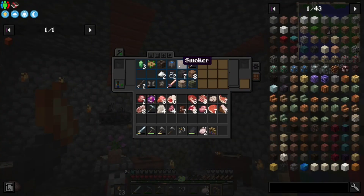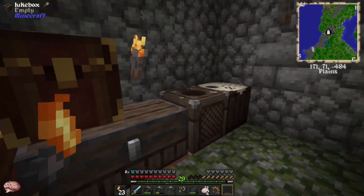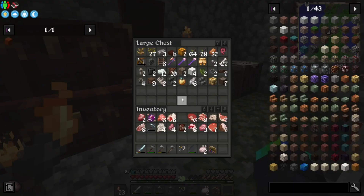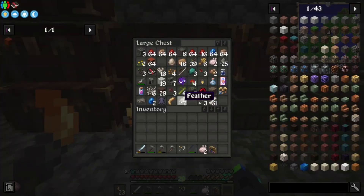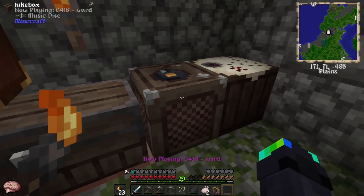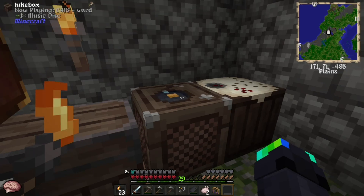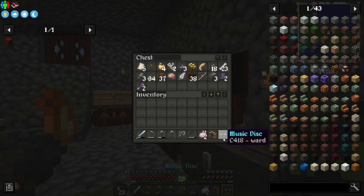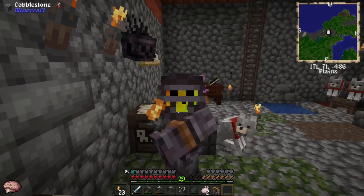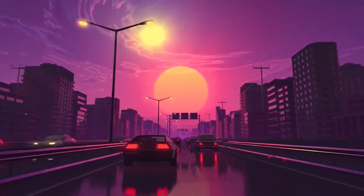What else did we get? A jukebox! We have a jukebox. I guess we can put it right there. We actually got a CD. Just throw all this in there — okay, I have a CD, I got it. Here we go — please be a good one. That's enough of that. I understand. Like and subscribe, hope to see y'all next time. Peace out, everyone.